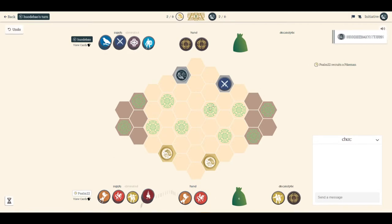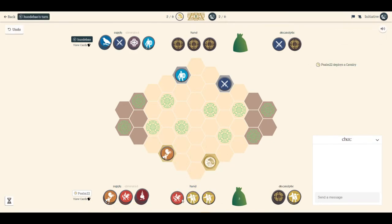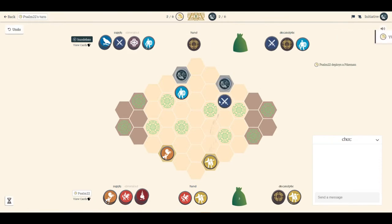Let's focus heavily on pikemen to begin with, see if we can go up there and thin them out, and then we might be able to make a push with our cavalry or our mercenary. We're going to send the cavalry the same direction as that knight up there. Cavalry is pretty good at slowing down the knight, because he can attack when he is not adjacent to said knight.